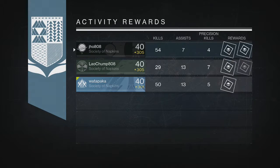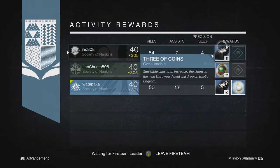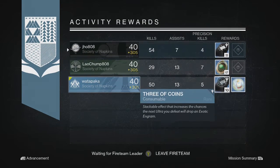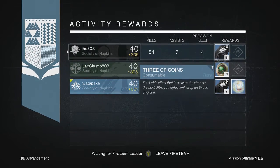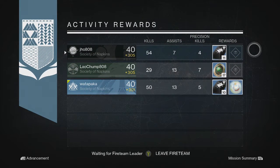And then finally on my last character, my Titan, we ended up picking up 11 Three of Coins, and my two teammates got 17 Strange Coins and 10 Three of Coins as well. I don't know how I feel about Three of Coins as a reward. At least they gave us a bunch of it and it gives us chances for exotic engrams. However, I think they should add an exotic engram into the loot pool as well, just a random one.